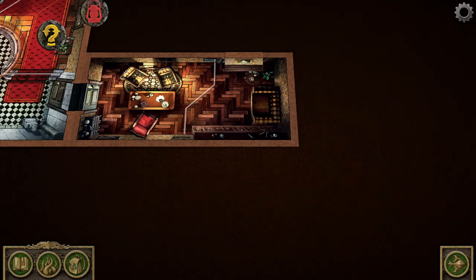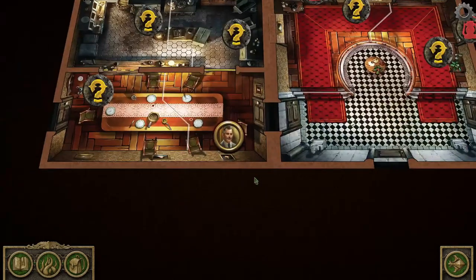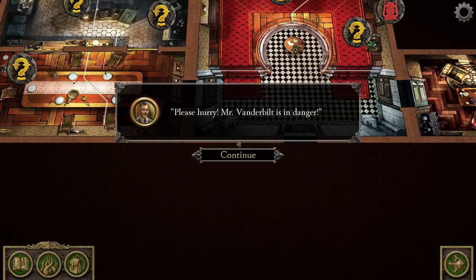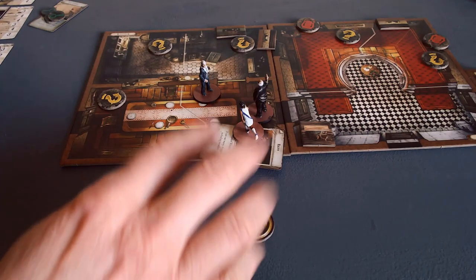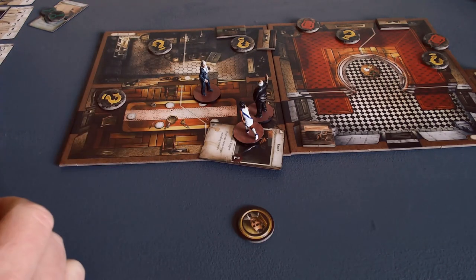Okay, that's her turn used up. We've got this butler — I don't think he's useful anymore. I'll click on him to see what the app says. 'Please hurry, Mr. Vanderbilt is in danger.' Yeah, okay, so he's in a loop — just a dumb NPC. I've got three characters who need to contribute to this.